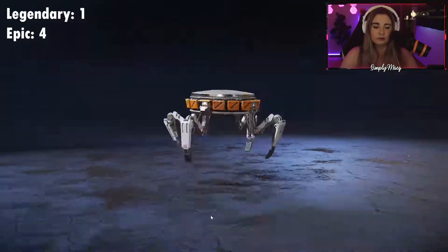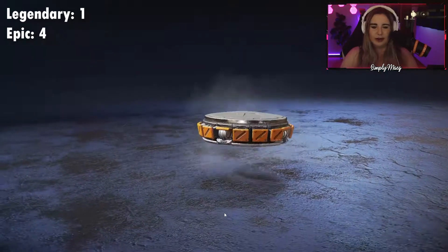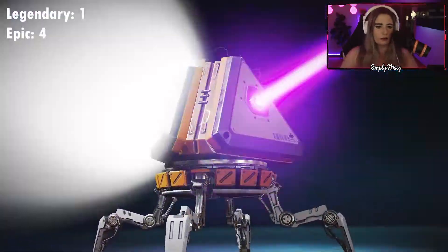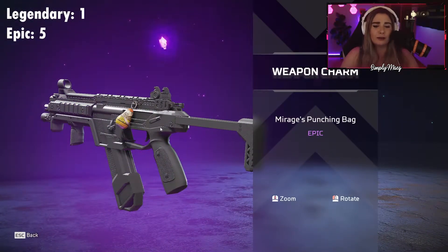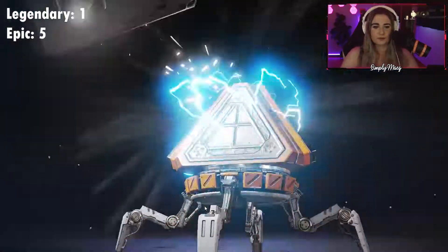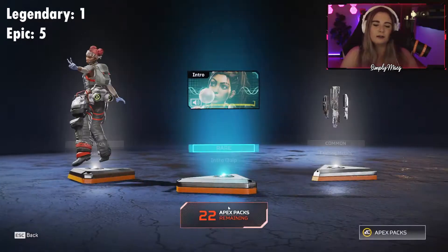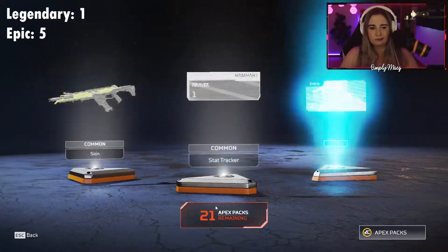Those packs were not so great. Another epic. More packs — a weapon charm. Did the punching bag get that too? It just looks like a potato head. Lame. Nothing on that one really. I used to main Lifeline, and this one's actually clean for a common skin. Not great, but not complaining — there's a hell of a lot worse. Still another blue.